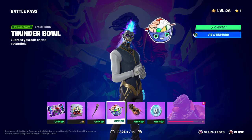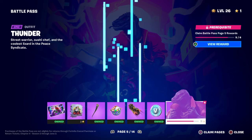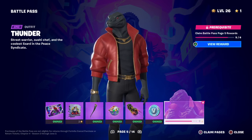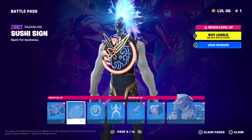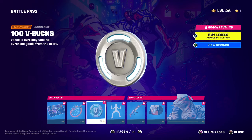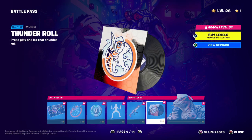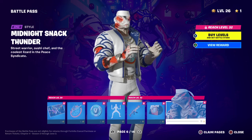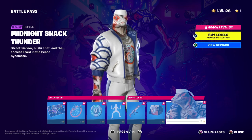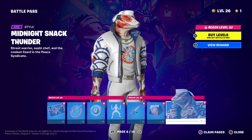You've got Thunderbolt — 'Express yourself on the battlefield, storm cloud brings the thunder' — and 100 V-Bucks. Then there's a wrap, the Thunder Roll music pack — 'Press play and let that thunder roll' — and the Midnight Snacks style of Thunder. Personally I think that's quite a cool style and I love it, I just don't like the other Thunder style.